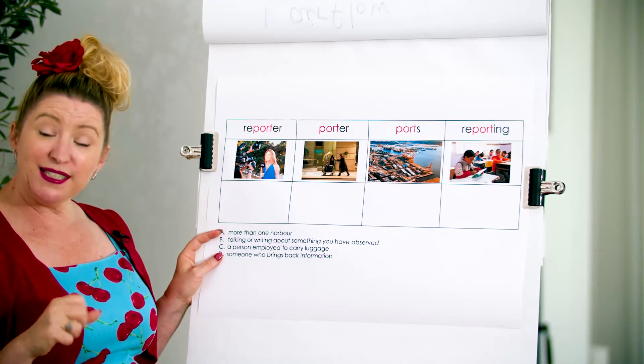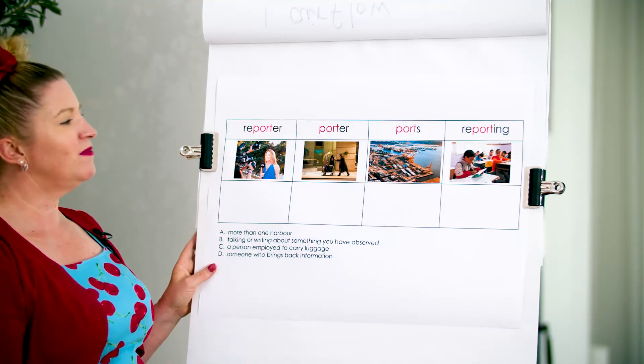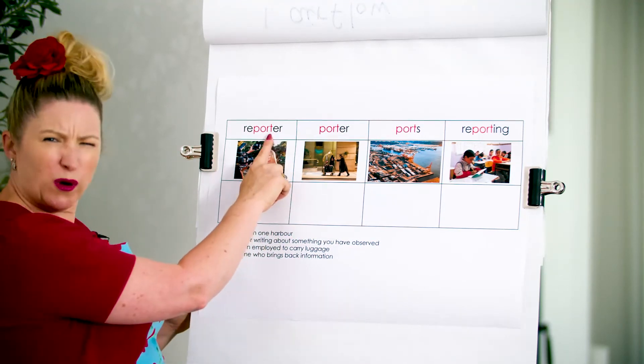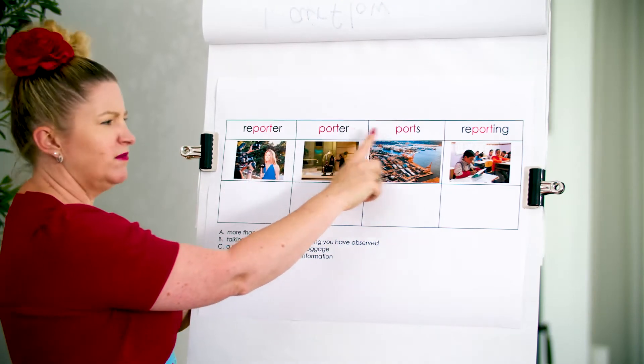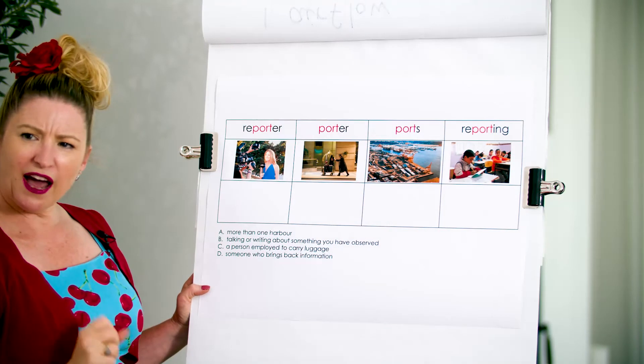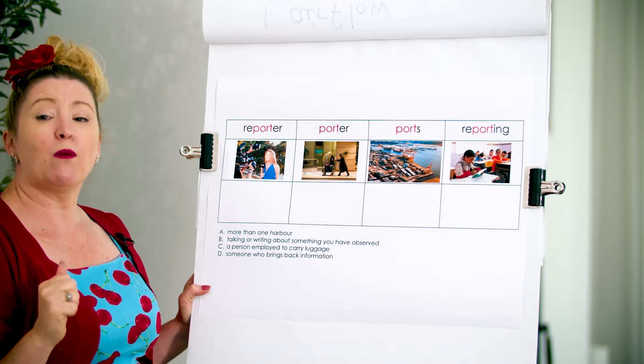Our definition for 'a' is more than one harbour. More than one harbour. Which word means more than one harbour? Reporter. Porter. Ports. Reporting. Write 'a' next to the word that you think means more than one harbour.